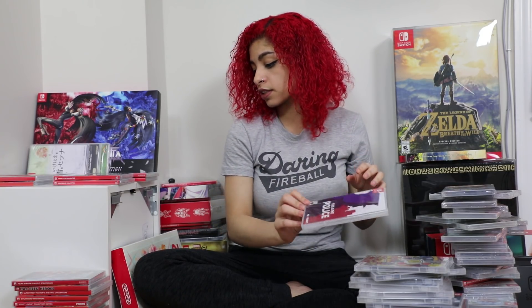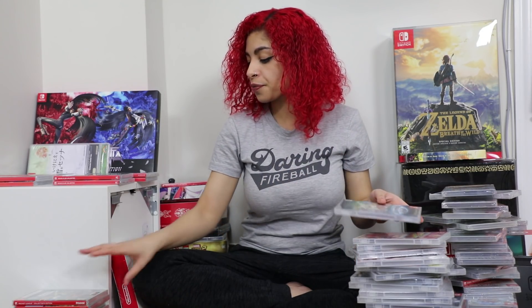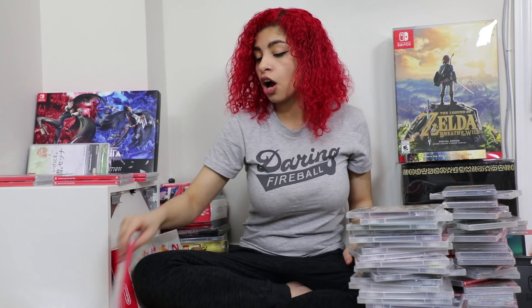Also in the collection: Super Bomberman R; This Is the Police, which has a sequel coming out in a few weeks; Astebreed; Gunvolt Striker Pack; Has-Been Heroes; Ultra Street Fighter 2: The Final Challengers — if you get the fight sticks for it, it's not that bad to play on the Switch; Skylanders Imaginators; Rocket League Collector's Edition; Dragon Quest Builders; Dragon Ball Xenoverse 2; Tiny Barbarian DX with stickers; RBI Baseball 17; and Cars 3: Driven to Win.